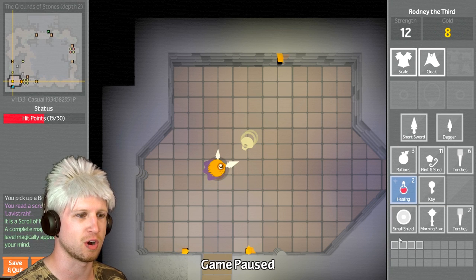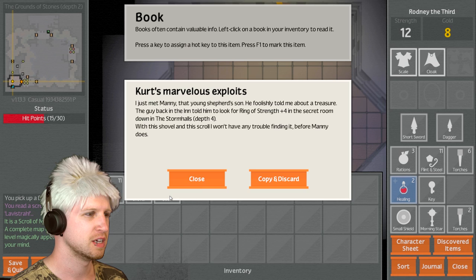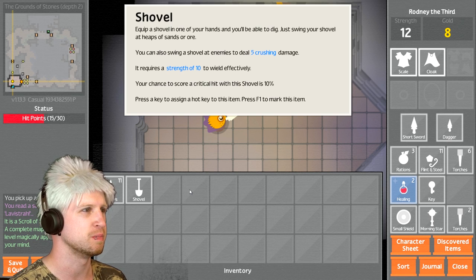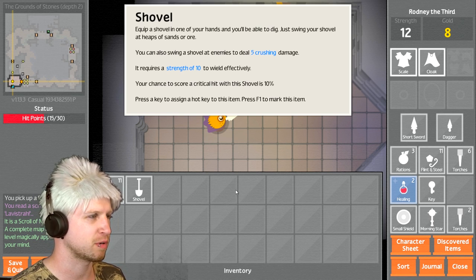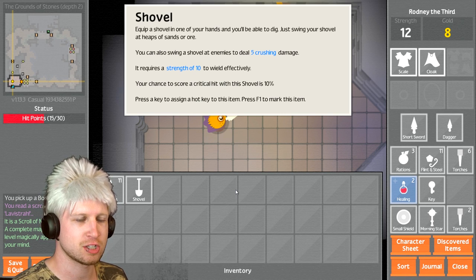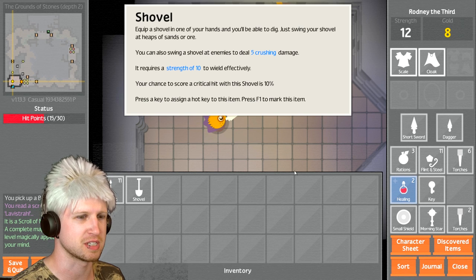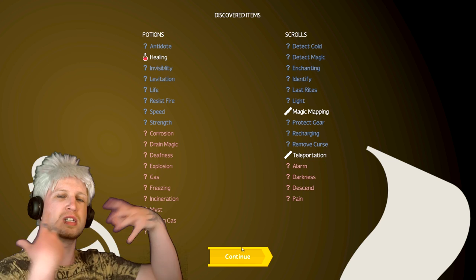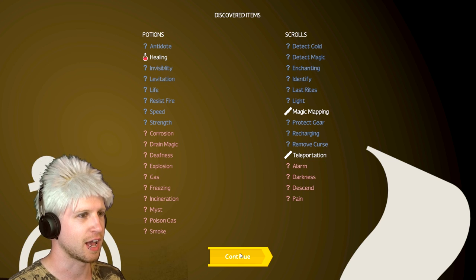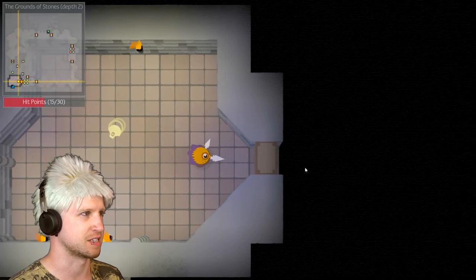Let's use this scroll — Magic Mapping! That hurt us a lot, but we were already damaged. What are books for? Books often contain some valuable junk — copy and discard. What about a shovel? You can swing a shovel for five crushing damage, but it requires ten strength to wield effectively. We do have a character sheet, so we would level all this stuff up — affects your ability to wear armor and wield heavy weapons. Discovery items: we've found out teleportation and magic mapping, so now we actually know what those are for next time.